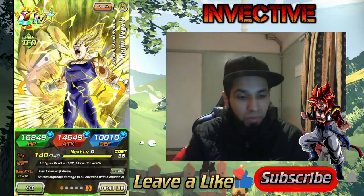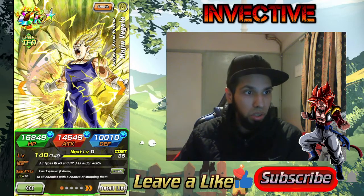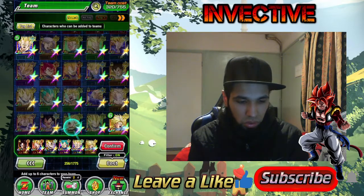Also, if you have this Majin Vegeta, he is absolutely bonkers — stuns, super attacks, hits all enemies. He's really, really good. Definitely use him if you have him.